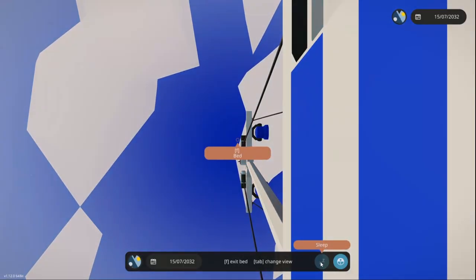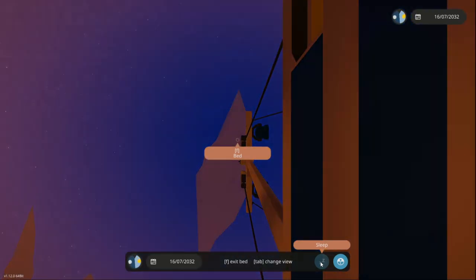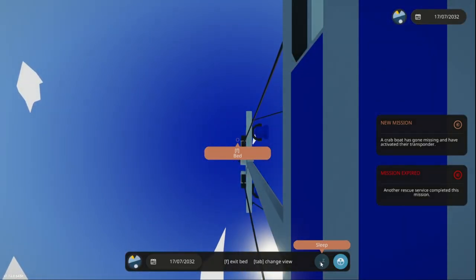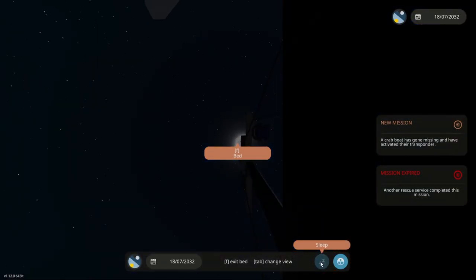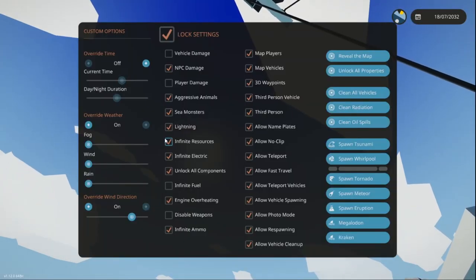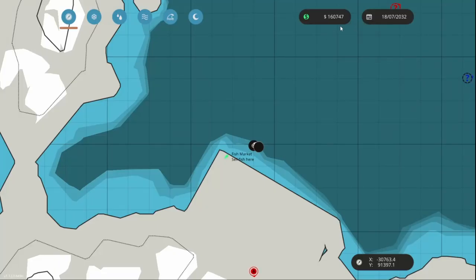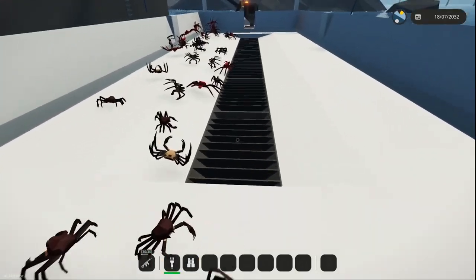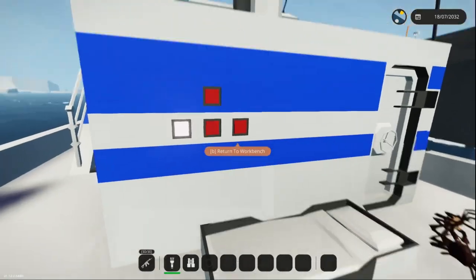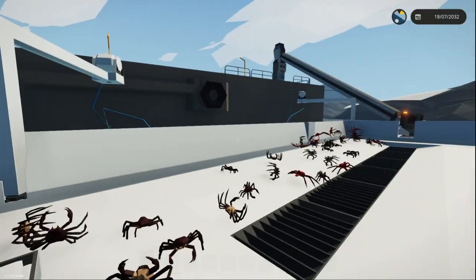We're gonna sleep again. Now I'm actually gonna turn off the infinite resources so we can see the money — we have 159k and you can see it's climbing very, very fast. About 300 per crab is what I'm getting usually. Let's reel it back up and we're gonna see how many crabs we actually have this time before we just go and unload it super quickly.